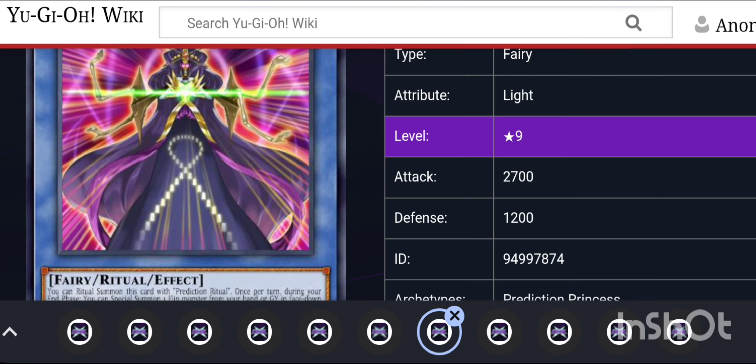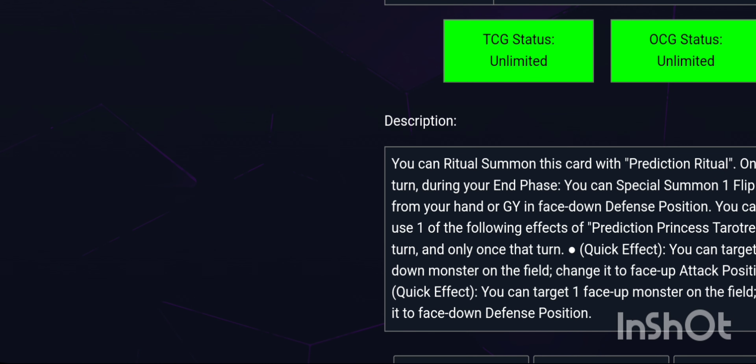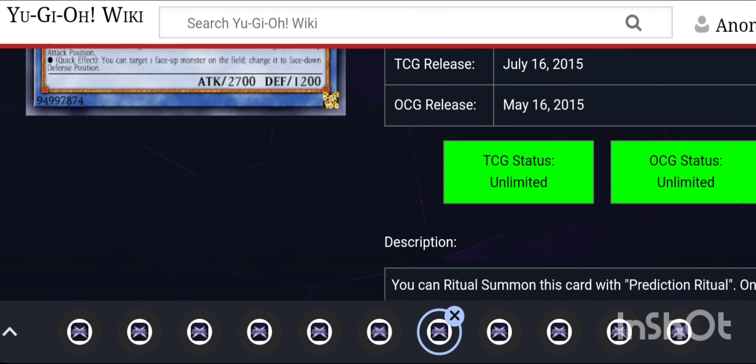Prediction Princess Tarot is a Level 9 Light Fairy ritual monster requiring the Prediction Princess ritual — that's a specific card, not generic. Once per turn in the end phase, you can special summon one Flip monster from your hand or graveyard in face-down defense position — any Flip monster regardless of level. You can only use each of the following effects once per turn and they share a hard once-per-turn: as a quick effect, you can target a face-up monster and flip it face-down, or a face-down monster and flip it face-up. It doesn't even have to be monsters you control.